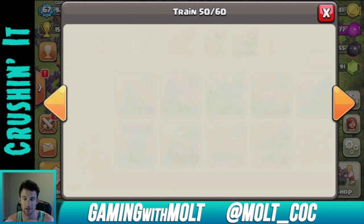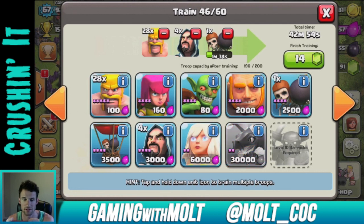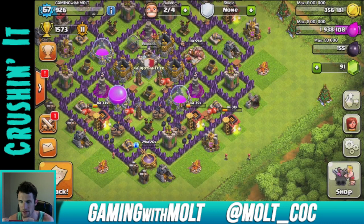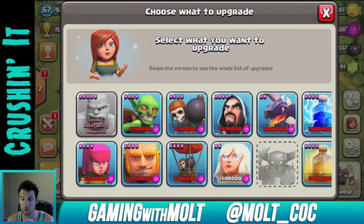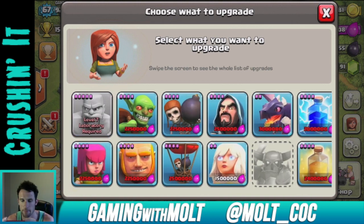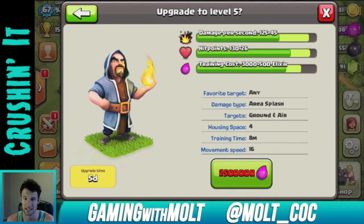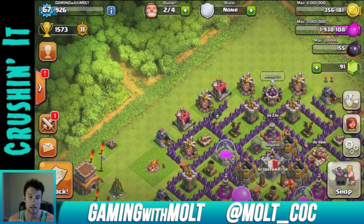If you guys don't follow me on Twitter, go ahead and do that — it's molt_coc. Clash of Clans follows me and some other people do too. We're going to finish filling in this army camp with the Wazarian attack again. That last attack wasn't very efficient for elixir, but I got the dark elixir I needed. You can tweet me if you think I should upgrade something else like healers or the lightning spell, but I'm leaning toward wizards — they do 45 more damage per second and they'll stay relevant until Town Hall 10.